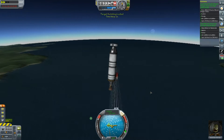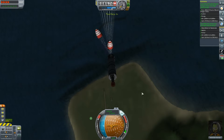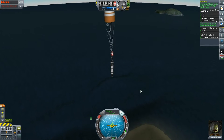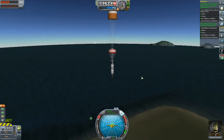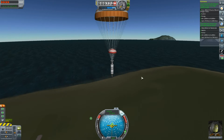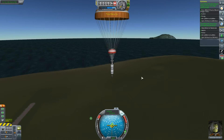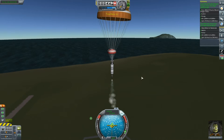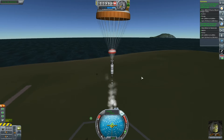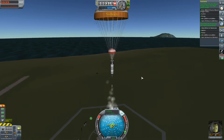We're going to be landing this whole thing. Hopefully this Mark 16 XL parachute is strong enough to land this beast - it's still got quite a lot of fuel in it. It'd be handy if you could jettison fuel but you can't. Jebediah looks happy, mission is going well. The drogue parachutes - oh, that's going a bit too fast. All we can do is use a little bit of acceleration on our rocket to slow down our descent. There we go, lovely - now all we've got to do is land.